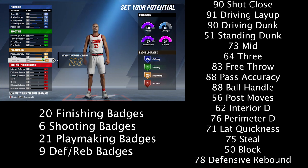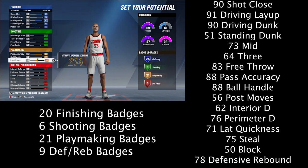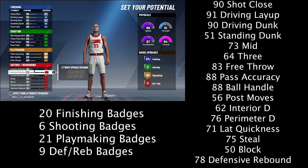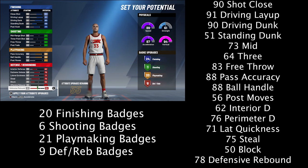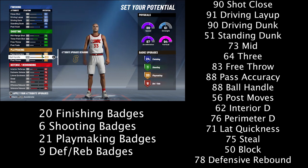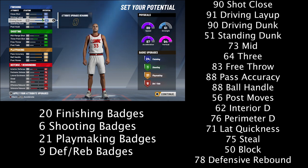The attributes are very solid: 90 shot close, 91 driving layup, 90 driving dunk — so you get all the contact dunks to catch crazy bodies in the park or whatever game mode you're playing. 73 mid so you can still hit mid-rangers, 64 three-pointer as I mentioned, and 83 free throw. You definitely want your free throw up on a slashing build because you're attacking the net constantly and always taking contact.